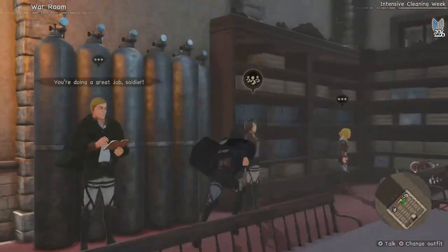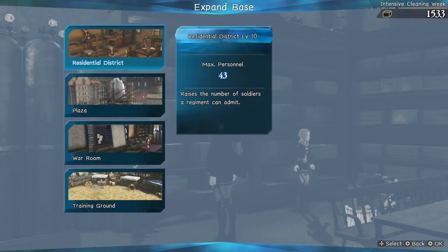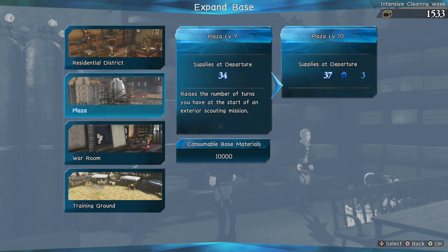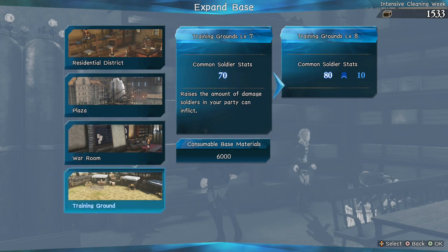Next I'm going to cover the bases — pretty self-explanatory. Residence District raises your number of soldiers. Plaza affects how many turns you can start from the mission when you go out. War Room raises the number of personal members you can deploy with, meaning all the characters of AOT. And Training Grounds increases your allies' damage.